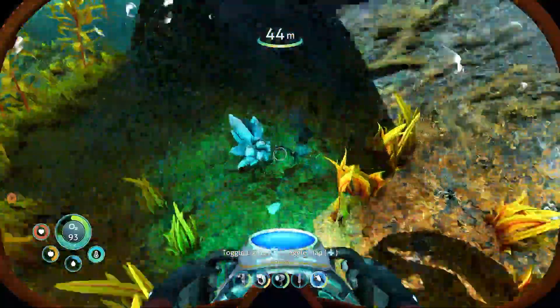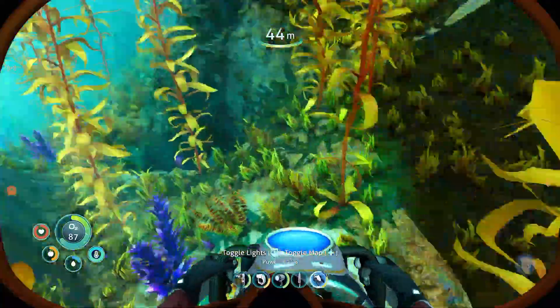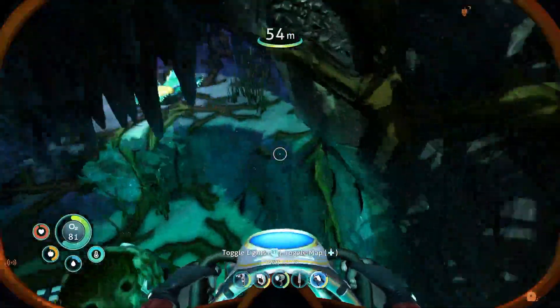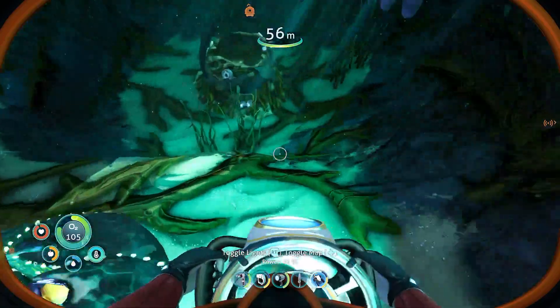Alright, we're here. I'm looking for... that's my health, okay we're good. Alright, we're looking for supplies here. Ribbon plant, that's what we're looking for. I need to find... get some air here. Creepvine plant because I'm trying to make more batteries.